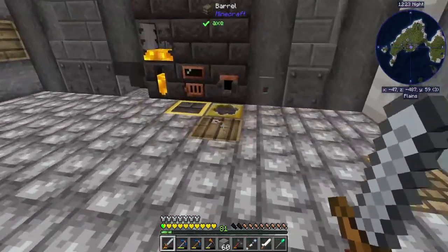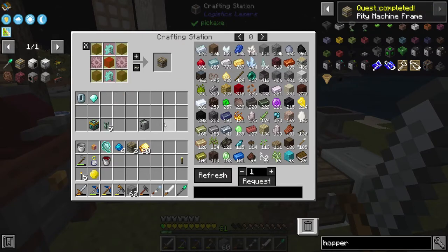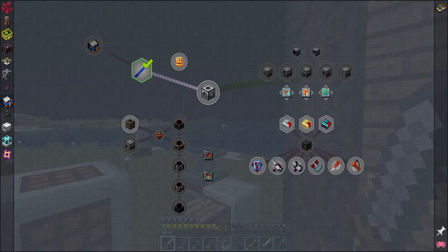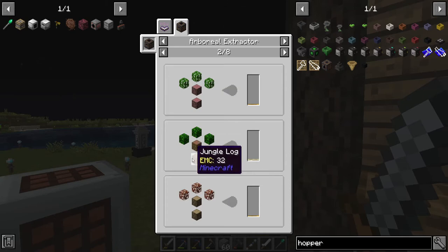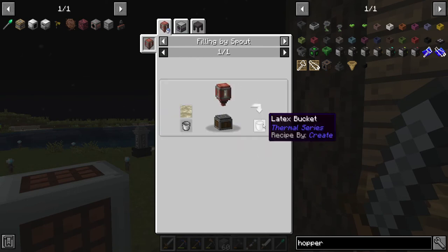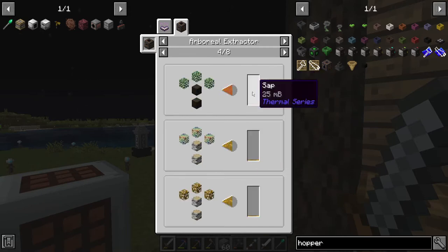Gears should be done. That was a quest too — really? That's the thermal stuff. Arboreal Extractor — resin. Latex from jungle logs or leaves, I'm guessing a jungle tree. Thermal latex. The only thing you can do with it is put it into buckets, apparently. There's sap as well, and we can fractionate that into syrup — and then do nothing with it.